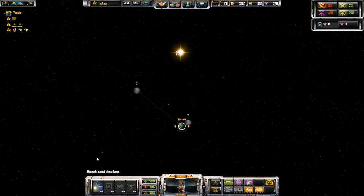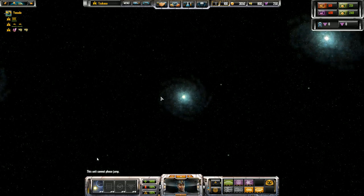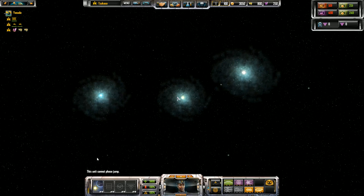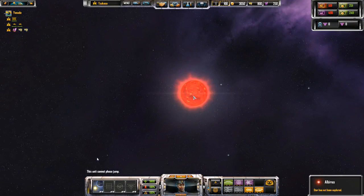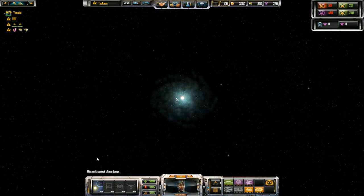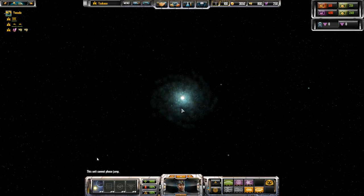Zooming out farther, you can see the full star system. Zoom out a little farther and it takes you to the galaxy view — they look like galaxies but they're stars. This particular map I set up with a three-star system. If you zoom in on one of the others, nothing shows up except the star itself because nothing there has been explored. To jump between star systems, you need to research a technology called Long-Range Jumps, which enables you to jump from your home star system to another and explore it.